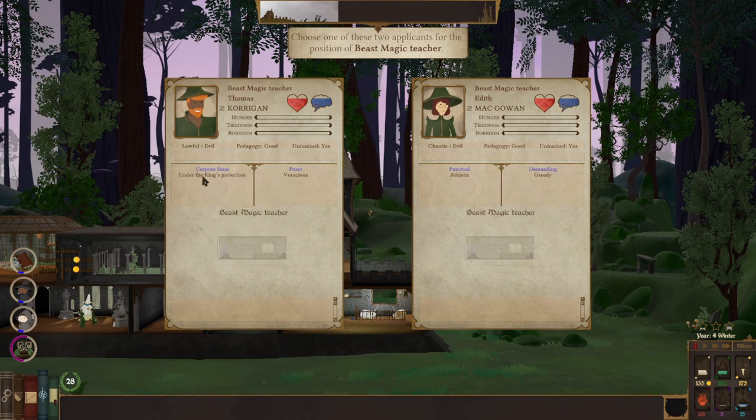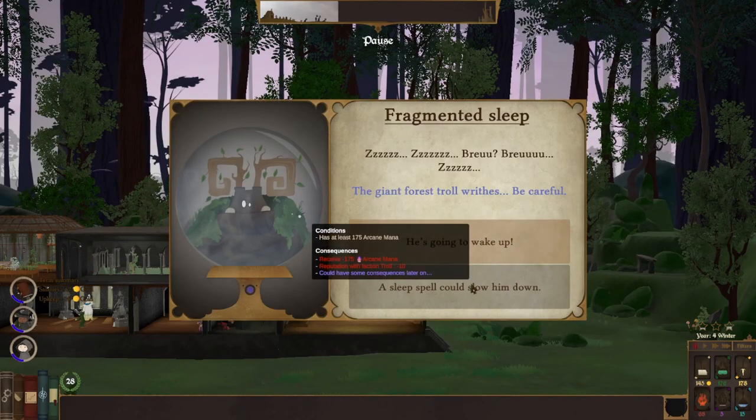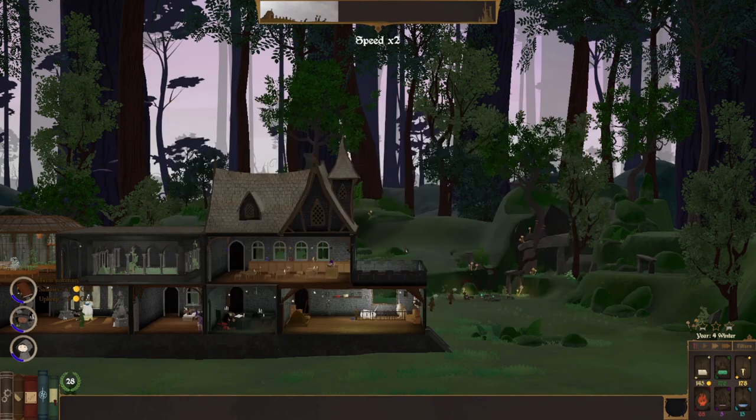Under the king's protection — I like that. I like getting faction. The troll is going to wake up, so this is why we want to get some arcane stuff, so that we can put him to sleep and slow him down.